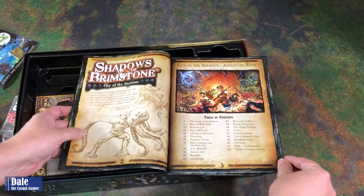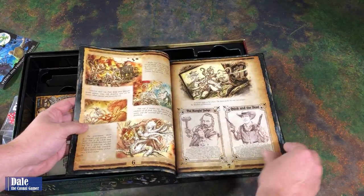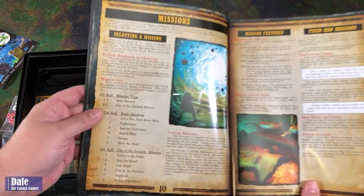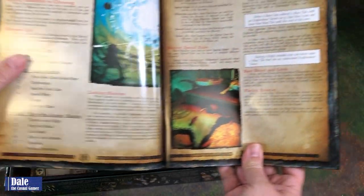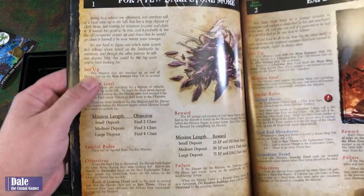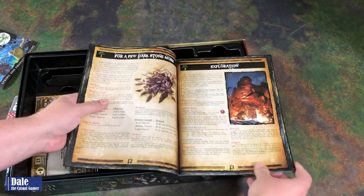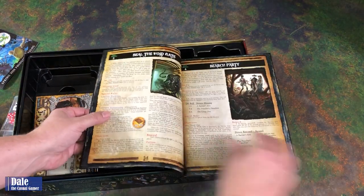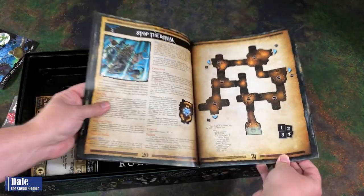The adventure book has a table of contents, a quick story of what's going on, a map, and goes over missions. We're going to have six basic missions and then six missions for the City of the Ancients. It talks about how to set those up, and in each mission it goes over setup, mission goal, special rules, objectives, reward, and failure conditions. Most are going to be a map system that gets built as we play, but later on there will be some fixed maps you set up to start with.